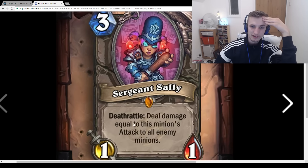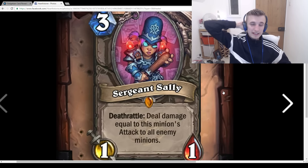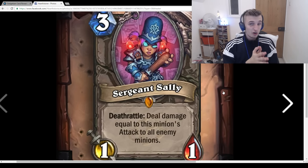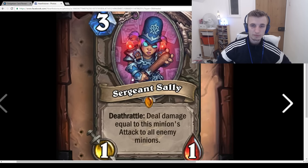Sergeant Sally: 3-mana 1/1, Deathrattle: Deal damage equal to this minion's attack to all enemy minions. Really nice card. Great in mid-rangey, slower Grimy Goons decks where you buff this. In a Grimy Goons Paladin you buff her to a 3/3, play it, it dies, and does 3 damage to all enemy minions — and it only damages enemy minions, not your own, which is a massive deal. You can also combo it with Power Overwhelming in Warlock. Really like this card. Really strong. Will probably see quite a bit of play.